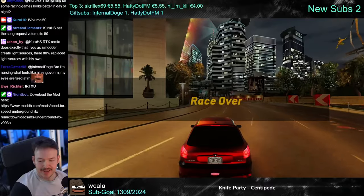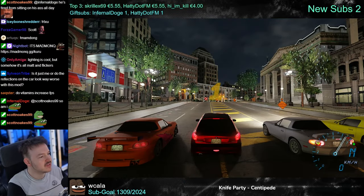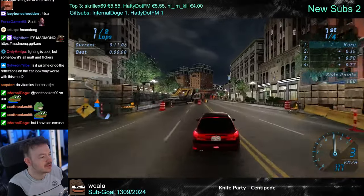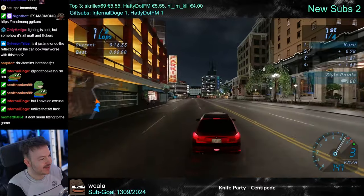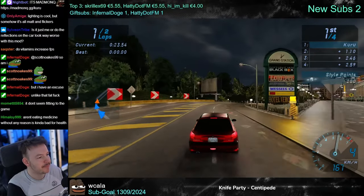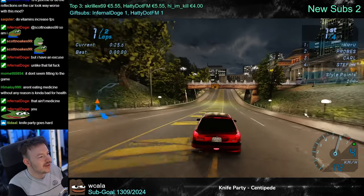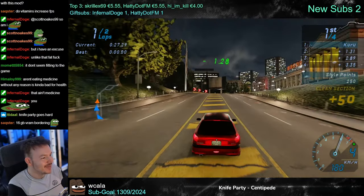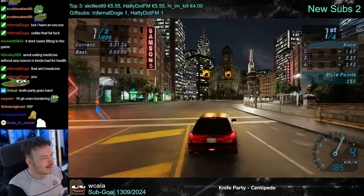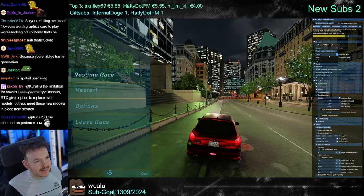Car reflections are the biggest problem for the modders — the same issue happened with Underground 2 ray tracing. The ghosting is such an ugly effect. If you turn DLSS off, your frame rate tanks. We tried it and when DLSS was off the ghosting on the car disappeared, but it led to other issues — everything just looked like a mess. Let's stick to DLSS; at least it runs smoothly.